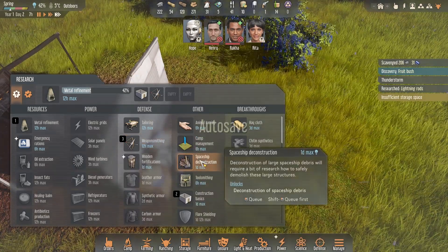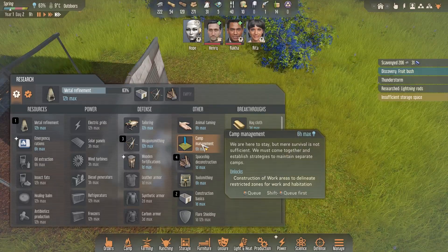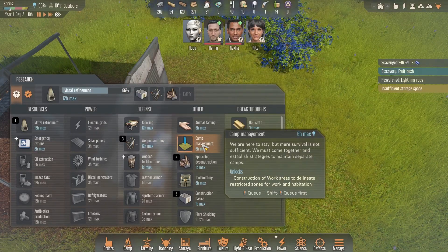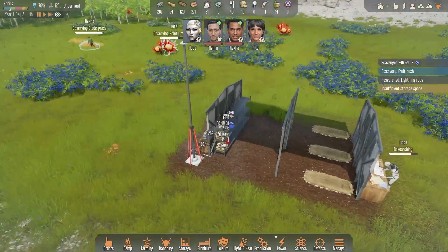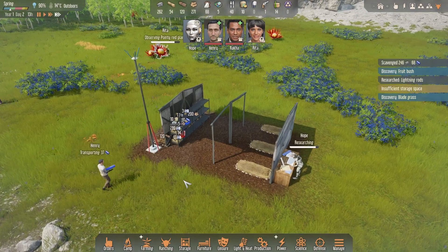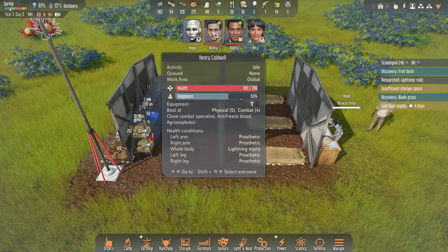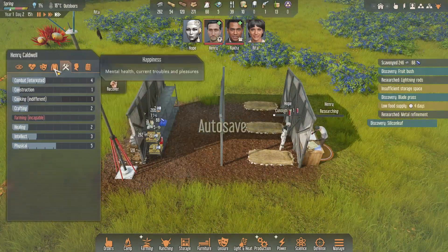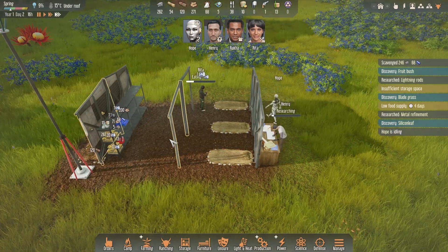I'll queue up weaponsmithing because attacks will be coming, and spaceship deconstruction as well. Camp management is a new one — it unlocks construction of work areas to delineate restricted zones for work and habitation, which is interesting. Let me queue that one up. Alpha, Henry, and Rocker have been affected by the storm. They seem to be recovering on their own but Henry got a lightning injury — movement down to 95, that's a bit harsh. Hopefully that gets sorted out.